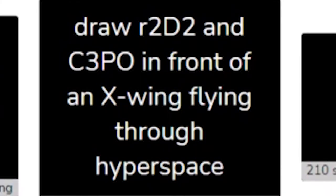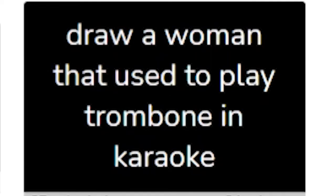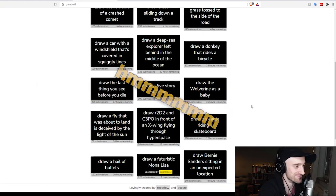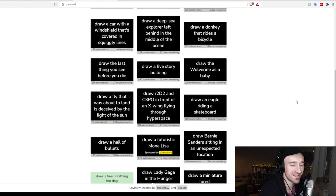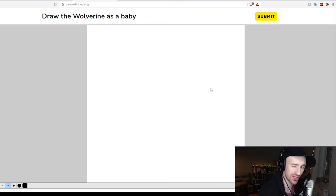Draw R2-D2 and C-3PO in front of an X-Wing flying through hyperspace — I mean, that is specific. Draw a shark in a barrel. Draw a miniature forest. Draw a woman that used to play a trombone in karaoke. Hmm. All right, let's try Wolverine as a baby. I feel like I got a good grasp of Wolverine as a baby, so let's try this out. I'm going to try to do this quickly.